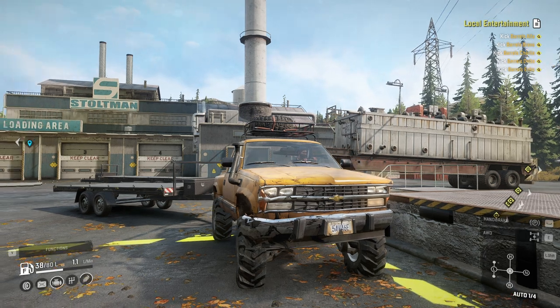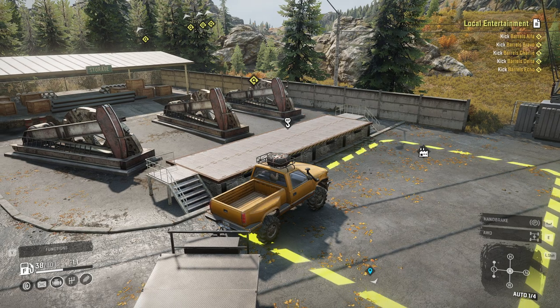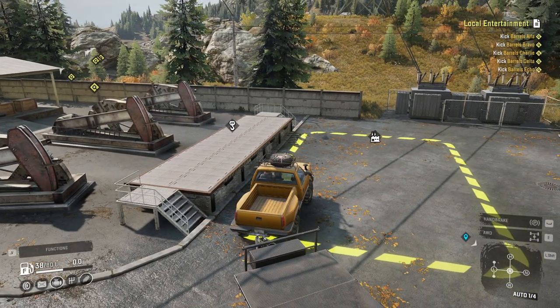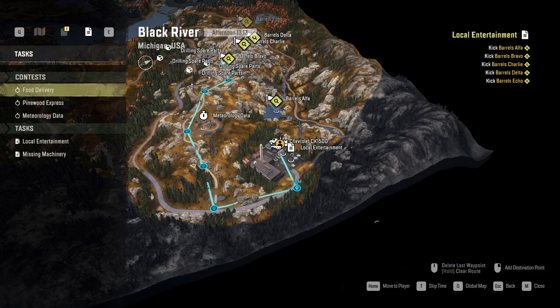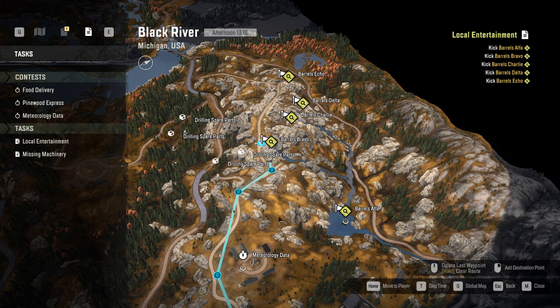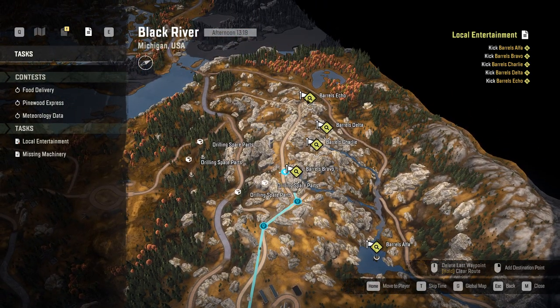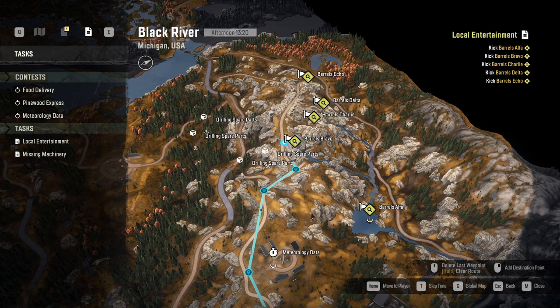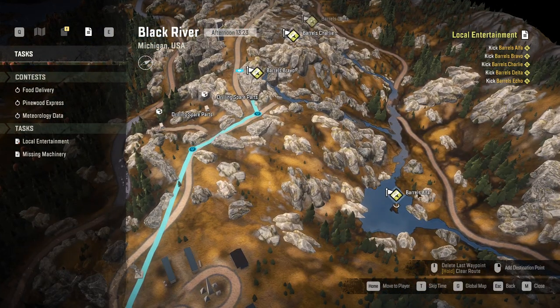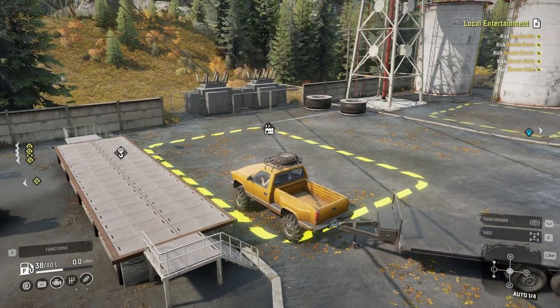Hello guys, I'm Cosmo and welcome back to SnowRunner. We left the last episode off with almost 40 liters of fuel in this Chevrolet CK 1500. We'd be doing the barrels challenge in the local entertainment — we have to knock these barrels over and reach the spots. Fuel will be a problem; I'm going to try the top ones first since they're the hardest and need the scout truck. I'm hoping to grab the last barrels alpha, which is in a mucky area — just barrel down full speed, get it done, then recover out.